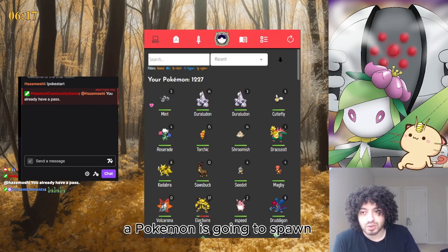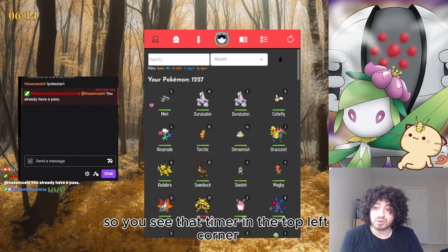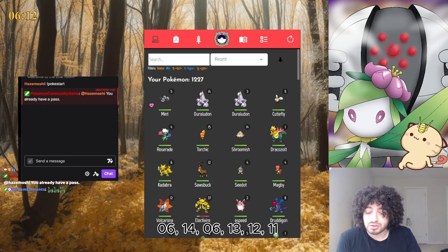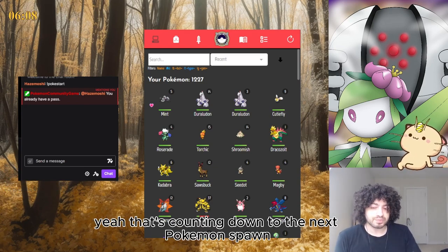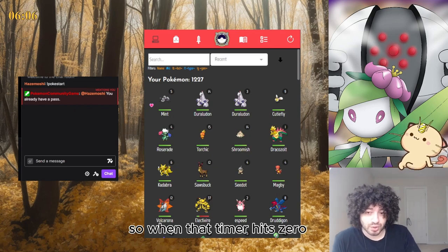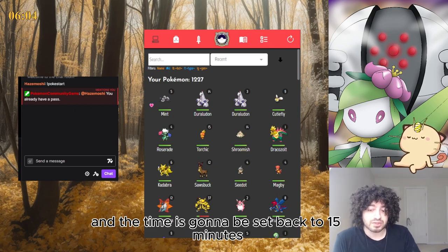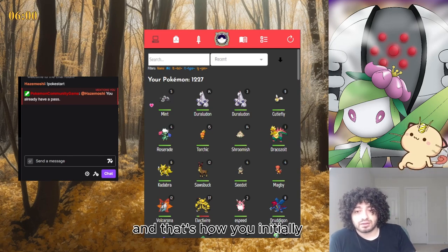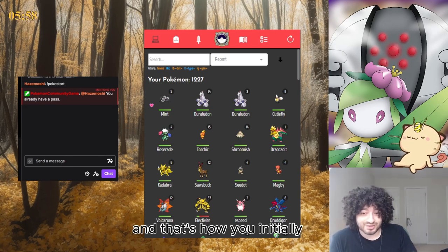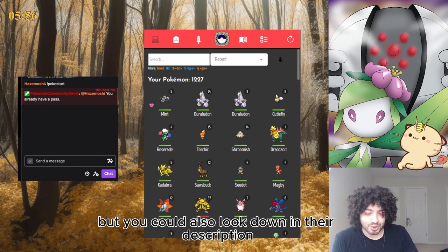How do you know if a channel has PCG? Well, every 15 minutes a Pokemon is going to spawn. You'll see a timer in the top left corner - 06:14, 06:13, 12, 11 - yeah, that's counting down to the next Pokemon spawn. When that timer hits zero, a Pokemon's gonna spawn and the timer resets back to 15 minutes.